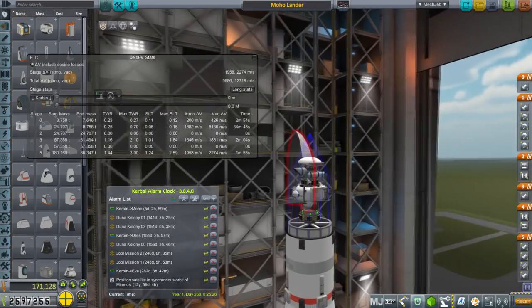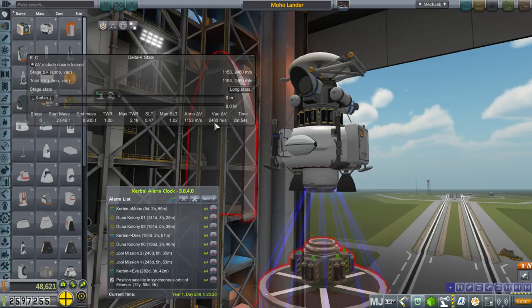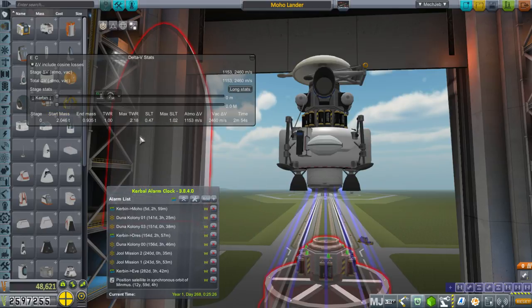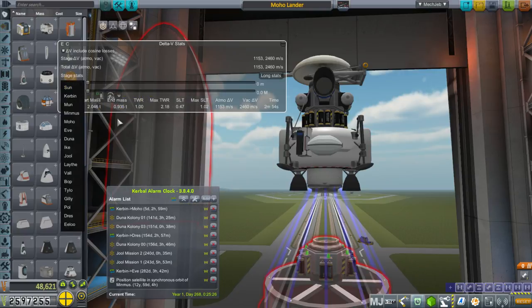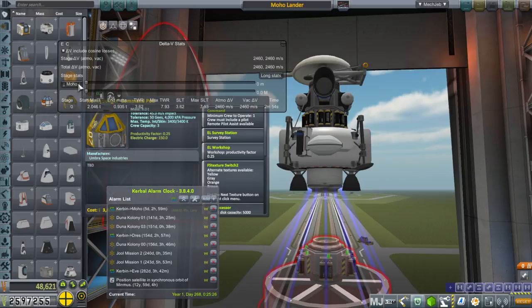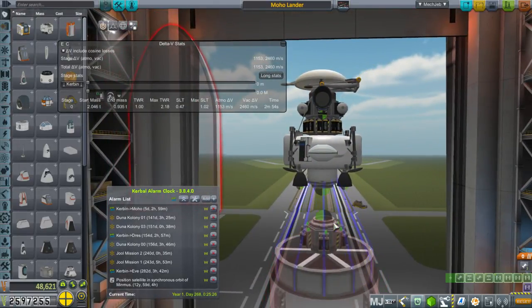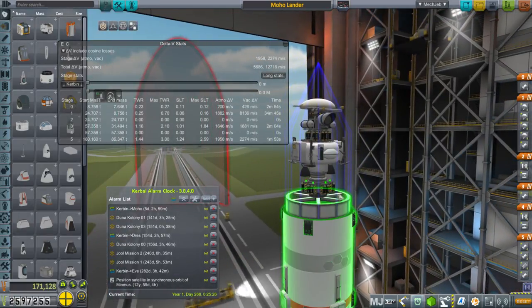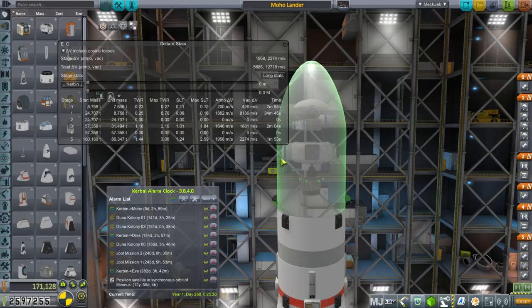I expect this little lander will be able to biome hop. It's got 2,460 meters per second of delta-V and a thrust-to-weight ratio of about 1 — actually it looks higher than that when I select Moho specifically. It's pretty well off and can definitely handle multiple Moho landings, so we can do some biome hopping if necessary. I probably won't do that unless we get a second contract for extra Moho data, but depending on whether I need to unlock more science, that might be helpful.